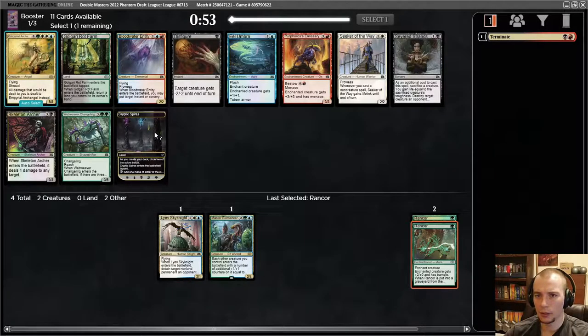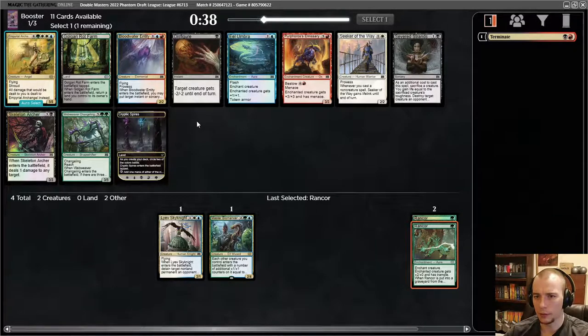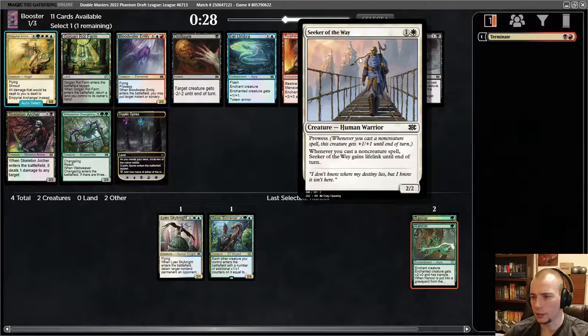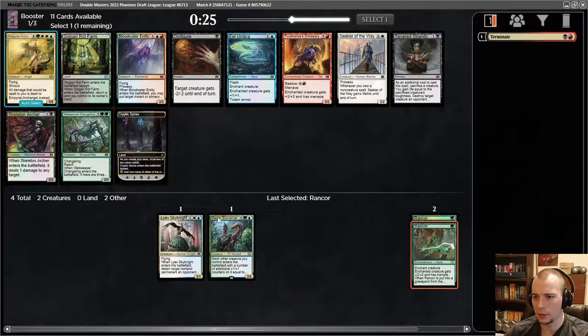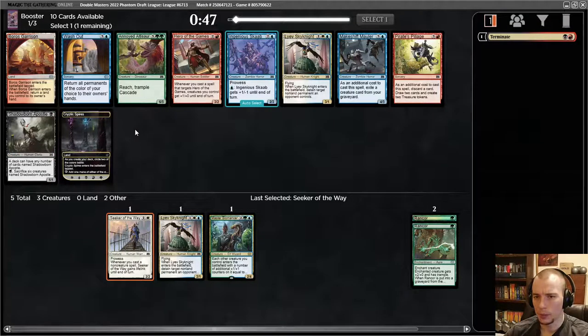This is just a very annoying card to deal with. There's a Rot Farm — not quite what I want. What the heck is this thing? Eight mana, 5/8 flying shroud, all damage dealt to you they deal instead? It's really expensive, I don't think I'm excited by it. I could take a Seeker — Seeker plus Rancor is sort of a combo. I want to be aggressive and these are the three colors I'm playing. I'll take Seeker of the Way; card's been decent.